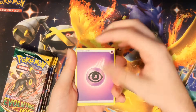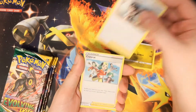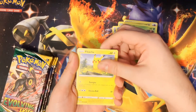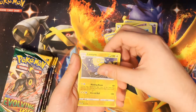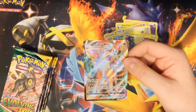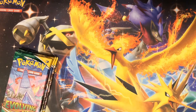The Flareon isn't even my favorite Eevee evolution — my favorites are Vaporeon and then Espeon, so I'd be really happy if I got those. Energy, Zweilous, Zinnia's Resolve — that's a cool card. Copycat, that's cool too. Petilil, Pikachu, Pumpkaboo, Rufflet, Lanturn, and Lycanroc VMAX — full art Lycanroc VMAX! That's wicked cool! That's definitely going into a sleeve.